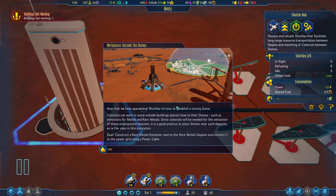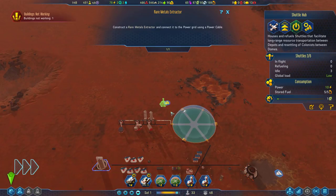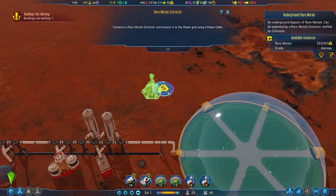Now that we have operational shuttles, it's time to establish a mining dome. Colonists can work in some outside buildings placed close to their domes, such as extractors for metal and rare metals. Since colonists will be needed for the extraction of these underground deposits, it's a good practice to place domes near such deposits. This new dome is going to have a rare metals extraction — 553 rare metals, average grade.